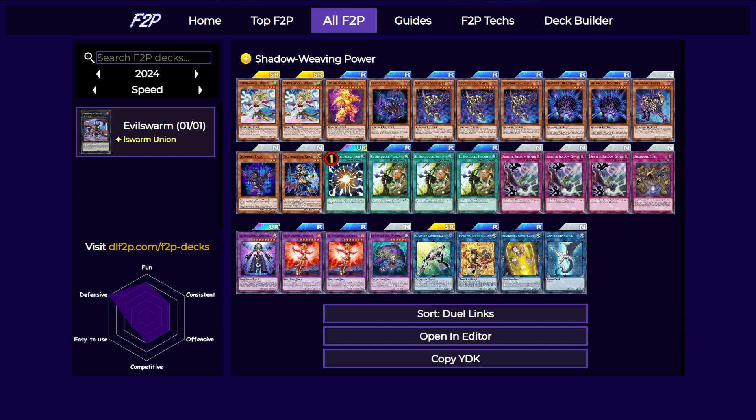Shaddolls are Dark Flip monsters based around fusion summoning, with effects that activate when they are sent to the graveyard by a card effect. The deck is really good at grind games due to all of their graveyard effects, but realistically, the reason why most people will play this deck is because one of the fusion monsters has a really strong effect that stops your opponent from special summoning.